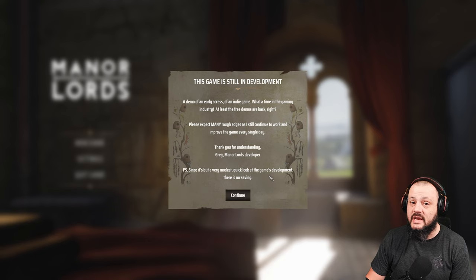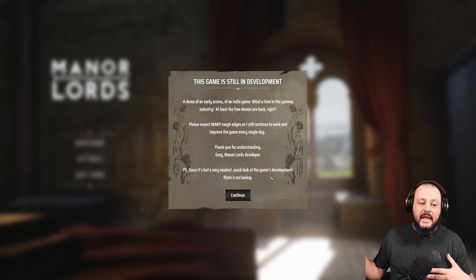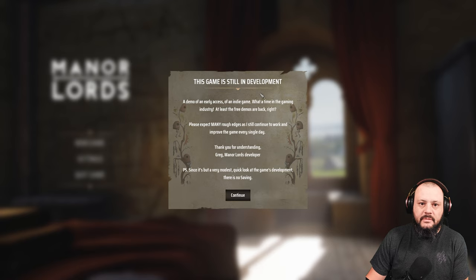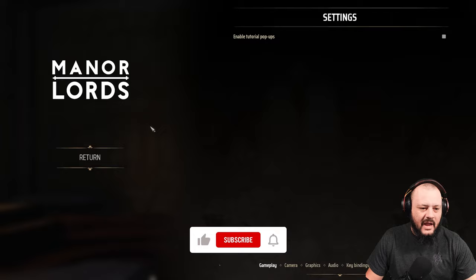There is no saving. What I'm going to do today: we're going to start at nine o'clock and try to push it to two or three, so we may try and get six hours of play in today. We'll see how big of a settlement we can get and see if there's anything broken. Demos are designed to be tested — that's the purpose of them — so we are going to test it today.